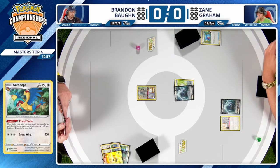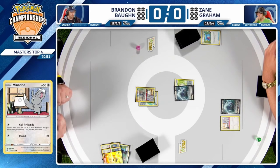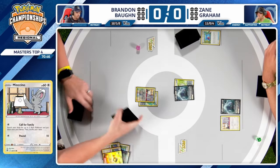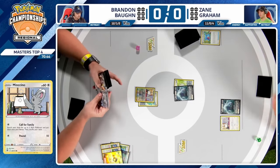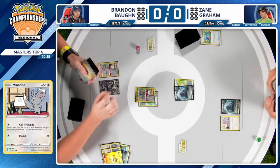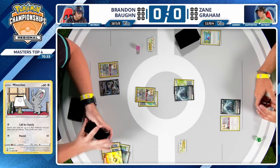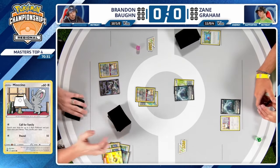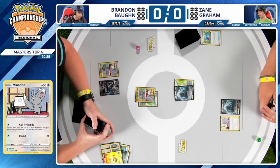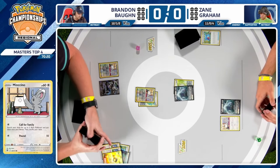Is there a Jack in hand? There is a Jack — doesn't even need to use Lumineon, just opening that one copy. With these two Archaeops being grabbed, there is an Ultra Ball — the fabled turn-one Ultra Ball double Archaeops. If you're Zane here, you've got to be wincing a little bit. Even though my opponent's going second, my start really doesn't compare to what Brandon has been able to do on this first turn.